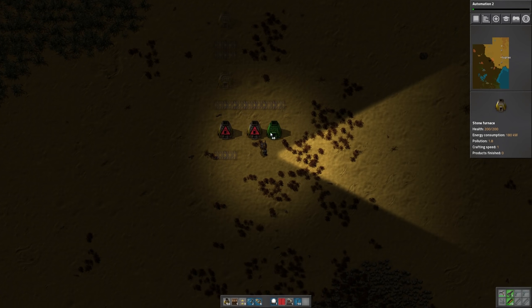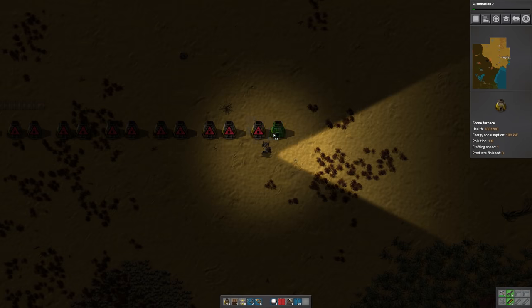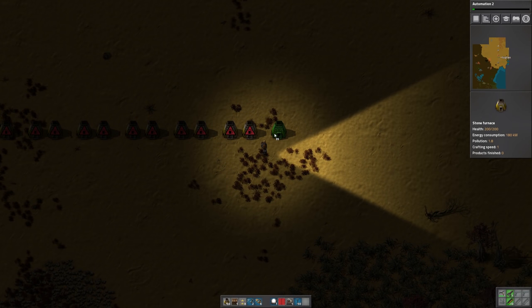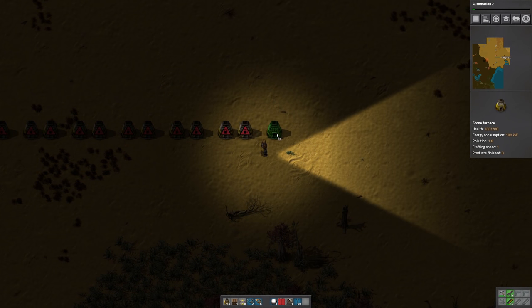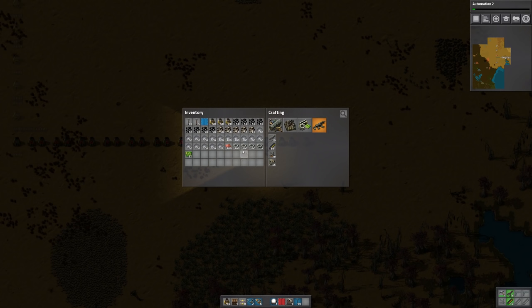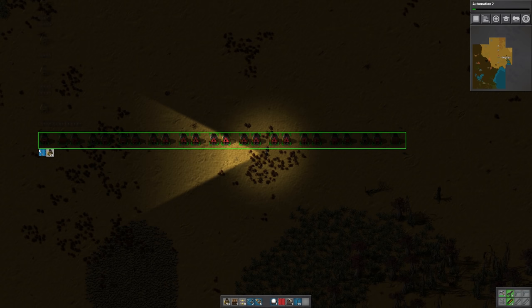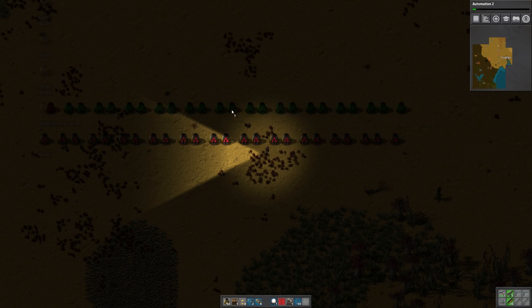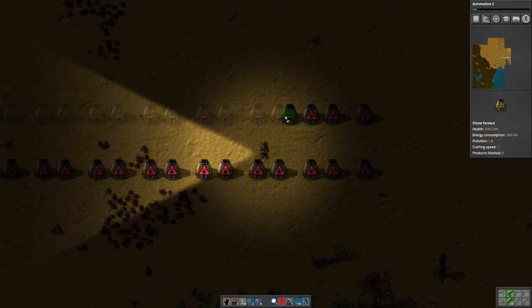So I'm counting out 24 furnaces on this side. If you lose count, you can take one of your blueprints, select the whole thing, and it'll tell you how many you have. That's 24 furnaces — let's go ahead and blueprint that. I'm leaving one space between every two furnaces so that we can put power poles there.